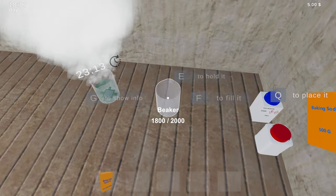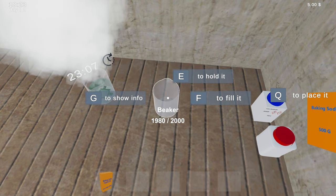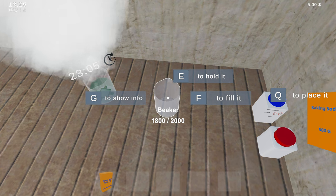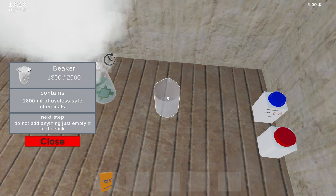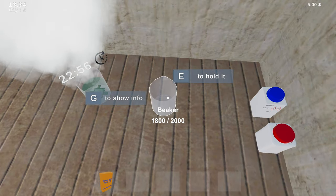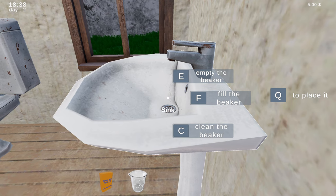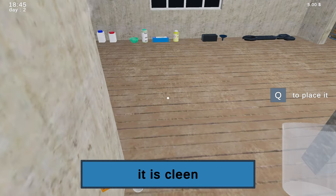I'm putting this in here. We want to put 180... oh no, it may have done something there. Next step: do not add anything, just empty it in the sink. Okay, that works. Hold this to this — all right, I cleaned the beaker. It's clean, nice.